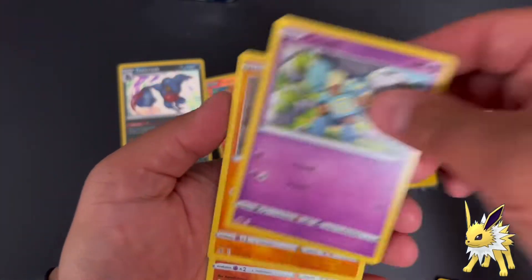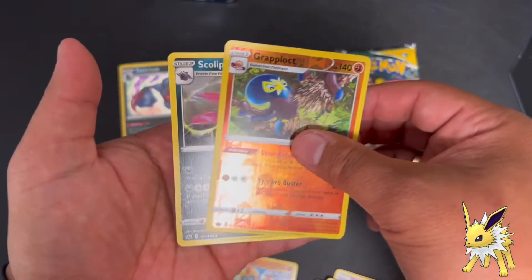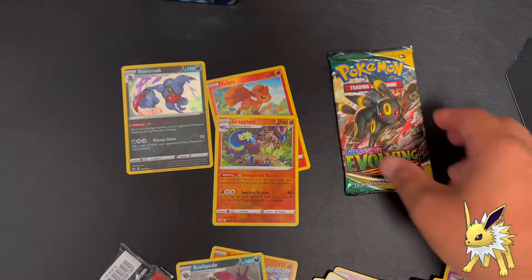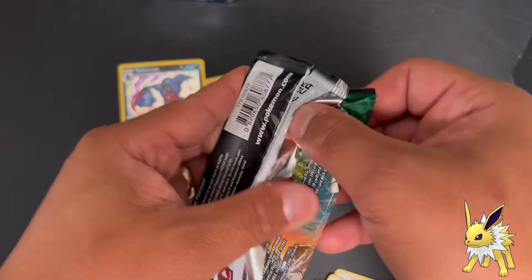Ledibuff, Golduck, Clawbulus, Grapploct - reverse holo - and for the finish... Scolipede. Guys, we are not hitting. Let's see if Evolving Skies can save the day.